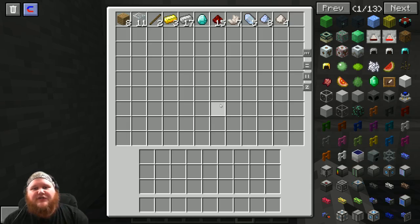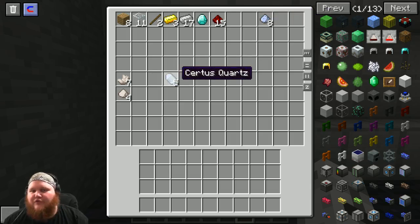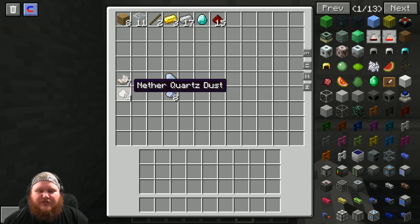A quick description of what some of the stuff is: this is called nether quartz - it comes from the nether. The nether quartz dust is the same thing, it also comes from the nether. This is your regular quartz you'll find underground, and this is the regular quartz dust that comes with it. To get nether quartz and nether quartz dust you have to go to the nether.